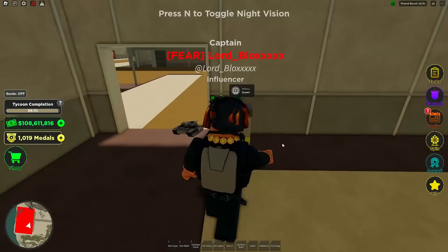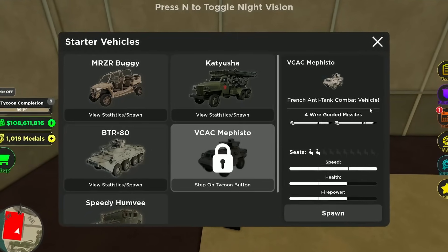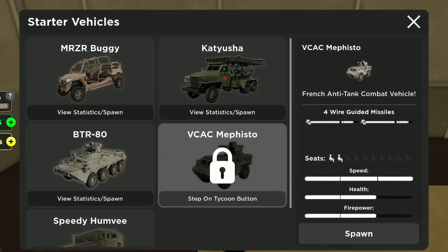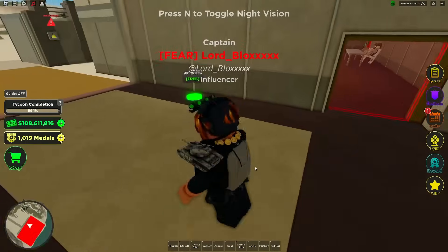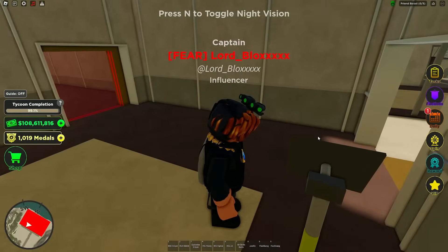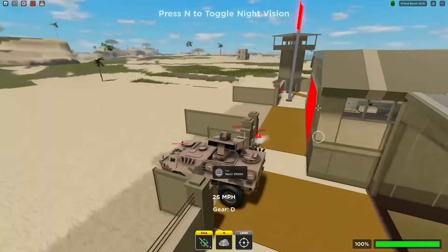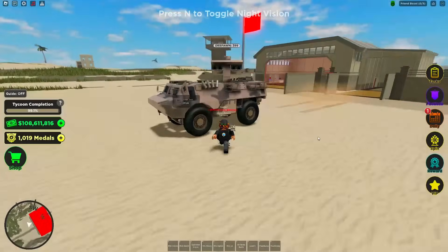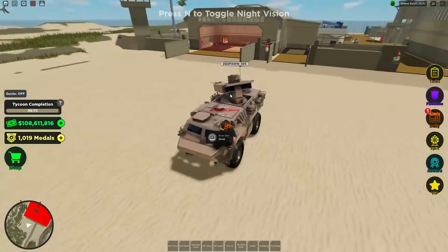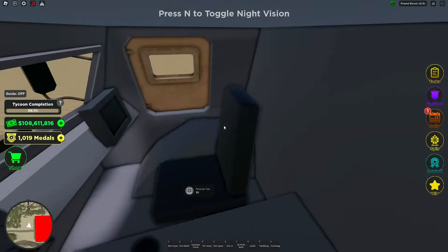The next vehicle on the list is the VCAC Mephisto — the French anti-tank combat vehicle. It has three bars of speed, two bars of health, and two bars of firepower. Let's jump right into it. I have a lot of information to share about this vehicle. Let me get out and show you the interior quickly — the doors are very small and it's a fairly small vehicle. Not much interior, but let's see what it does.